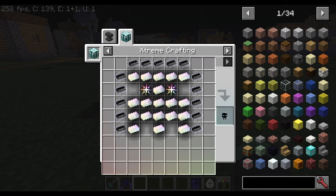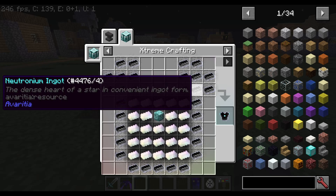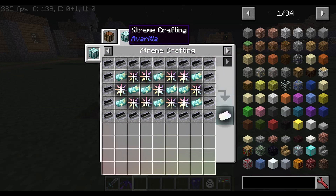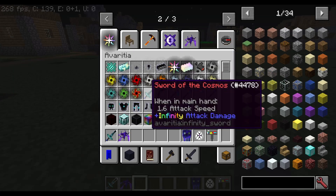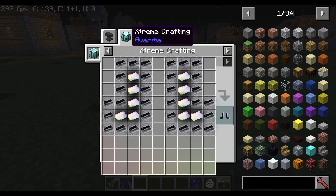Here's how to make the ultimate studio — and here's the first infinity armor recipe right here, pretty huge. The next piece is this one, also pretty huge. And then we have the boots — I'll leave the recipe up for a few seconds so you guys can get a look.